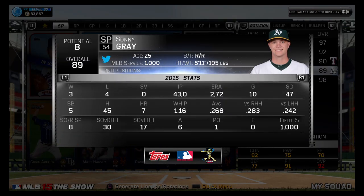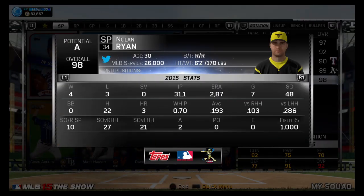Sonny Gray: 47 strikeouts over 43 innings, 2.72 ERA, 10 games, 3 and 4. And it's getting difficult to read everything, but here's Nolan Ryan's stats.